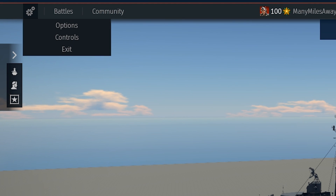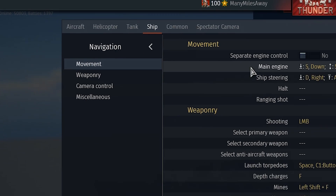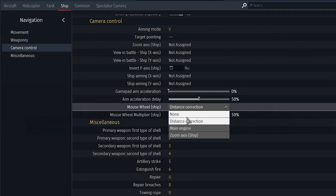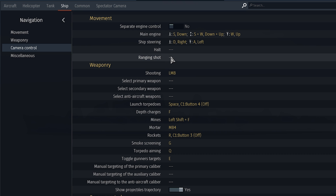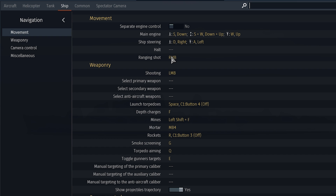Your first step is to go to your ship's control tab and under your camera settings, make sure that your mouse wheel is set to sight distance control. You can alternatively set this to whatever makes you comfortable, but this method is the most convenient. I also recommend setting up controls for ranging shot, which will allow you to fire single rounds individually.